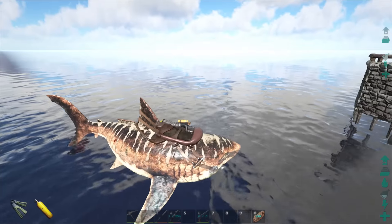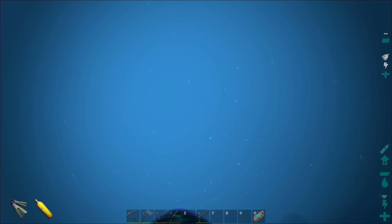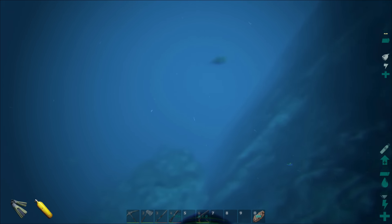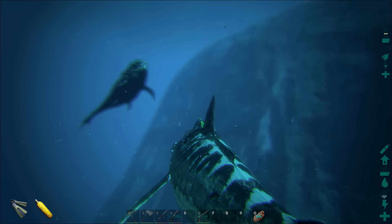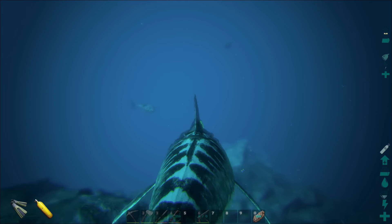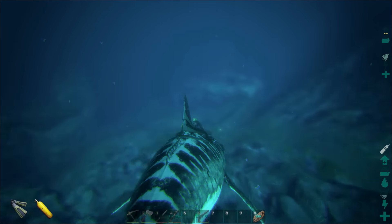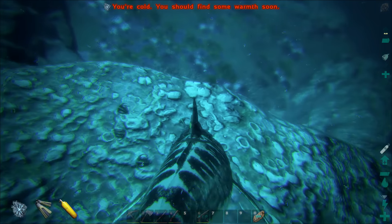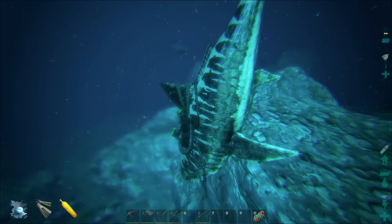I had to get the Megalodon because I was scouting out for the Mosasaur, and those Manta Rays don't hold up too well down here with all the sharks and plesiosaurs. I had to get a shark so we could actually do this the right way. I found the Mosasaur - he's down here somewhere. This one is level 108 - this is gonna be a crazy long tame.